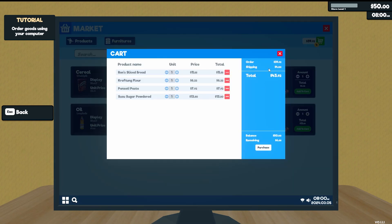There is a delivery charge: one to three items is $2, four to six items is $4, and up to ten items is $6. So this order will cost us $43, leaving us with a measly $6. Let's go ahead and purchase those.